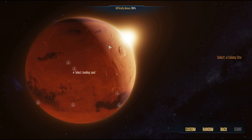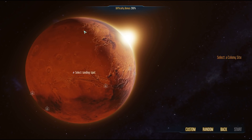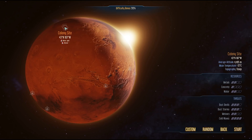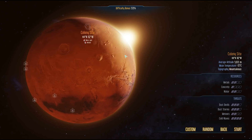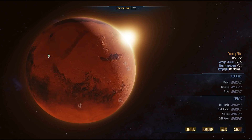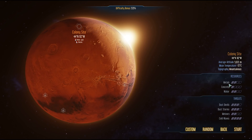The colony site I'm going to pick is 44 degrees north and 112 west — northeast of Olympus Mons, the famous non-active volcano on Mars, near the huge canyon Valles Marineris. Looking at the stats: it's very mountainous, meaning there are fewer places to stick buildings since there's less flat terrain.